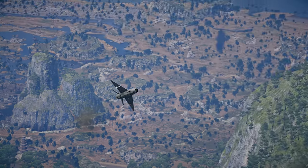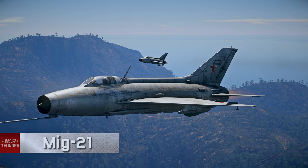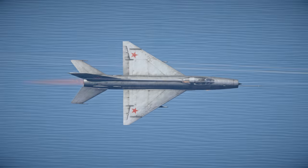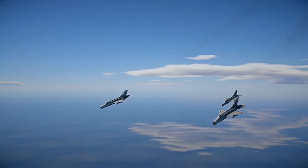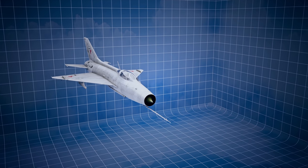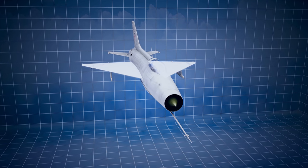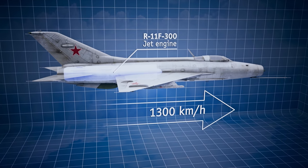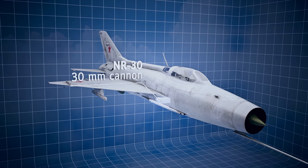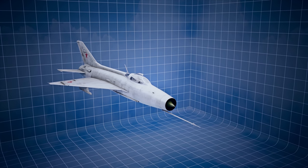Now, a few words about new vehicles. Say hi to the legendary MiG-21, one of the most well-known supersonic jet aircraft in the world. If somebody says MiG — just MiG — that's probably the aircraft you're going to think of, with its distinct elliptical profile and the delta wing. This aircraft can reach speeds of up to 1,300 km per hour near the ground.